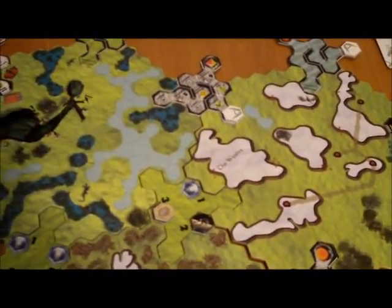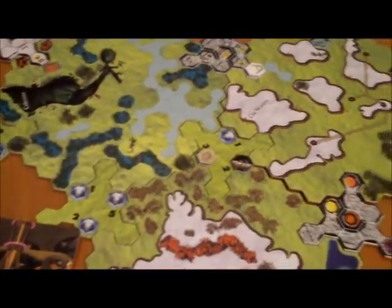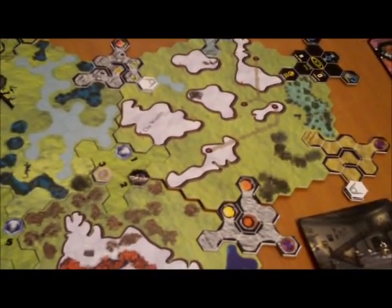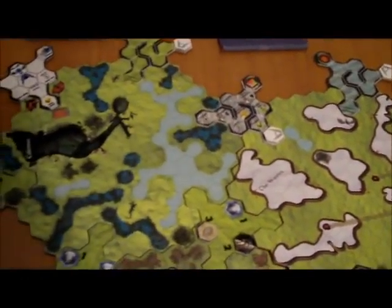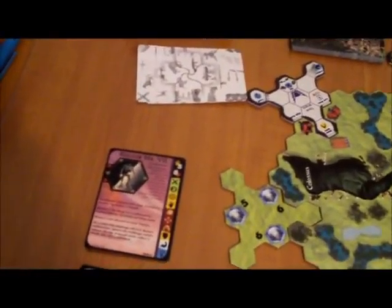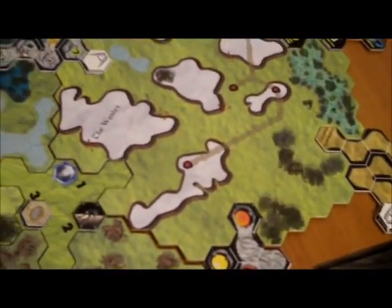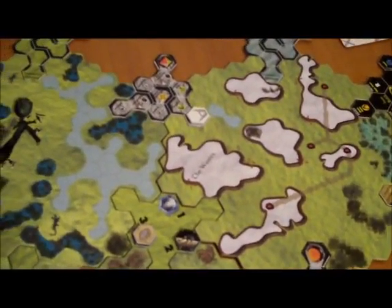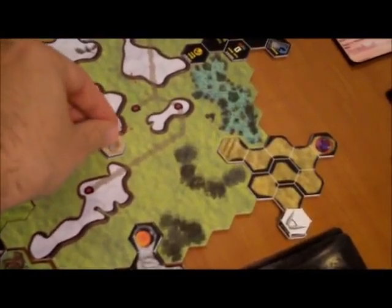Alright, starting turn two. One thing I didn't mention — I'm not keeping track of the turns formally; I'll just play until there's a clear winner or until I've gotten the point across. No free actions to do. We'll do movement. We definitely want Kit to get over to the Colonial Labyrinth, so we'll move him first — he gets to move seven spaces — and he gets right there. He's going to be relatively safe over there. The black player's characters have a move of six and are positioned over here and here, so he'll make it over to the Colonial in the turn after next.